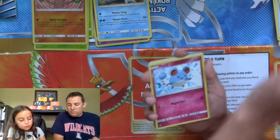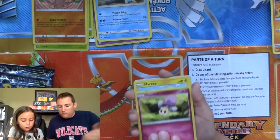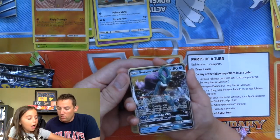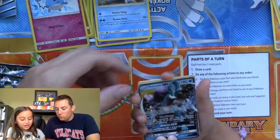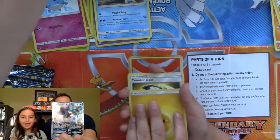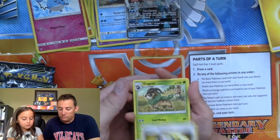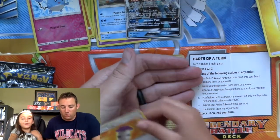Scatterbug, Marill, Onyx, Marill. And we got a Suicune GX — we got a Suicune GX! Energy. Counter Gain, a Gogoat, and a Moo Moo Milk.